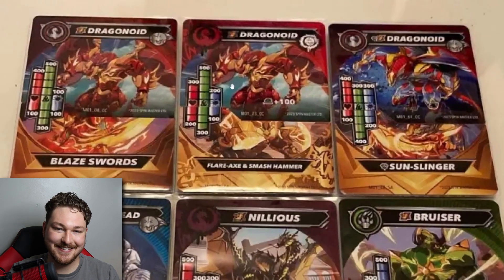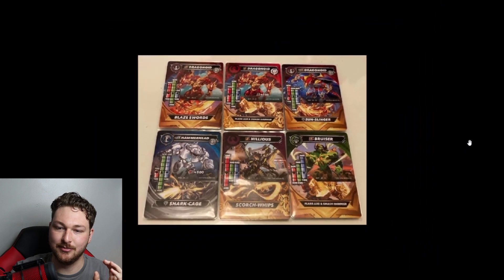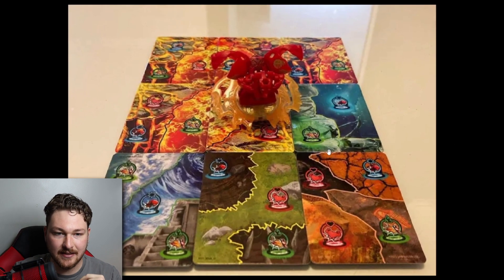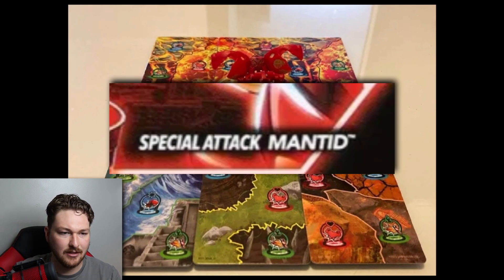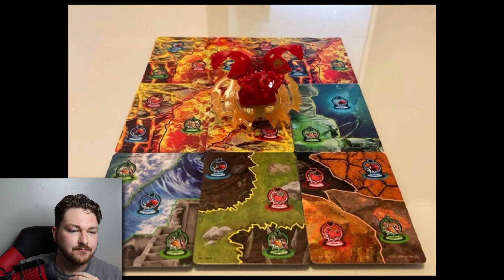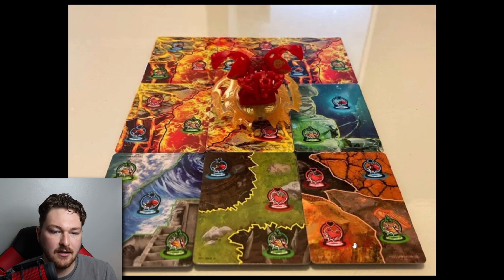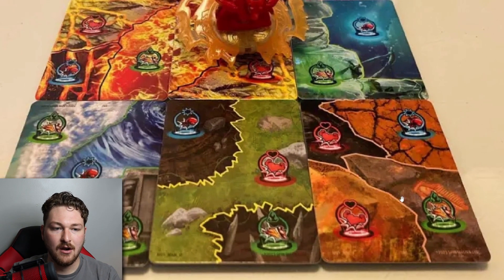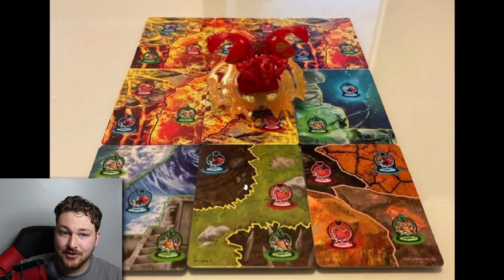I don't want to dump on it too much, because we don't know exactly what it's all going to look like. Let's move on to the next leaks. So we've got again - this is Mantinoid, I think. And we get to see more of the cards. They seem to be kind of attribute-based, which is good. We've got Pyrus with the lava, Aquos with this underwater, kind of Atlantis-themed cavern-type thing. We've got land and then desert, so probably Subterra or something like that. There's even a little fossil down here if you can see that. So it looks like they're basing attributes off this instead.